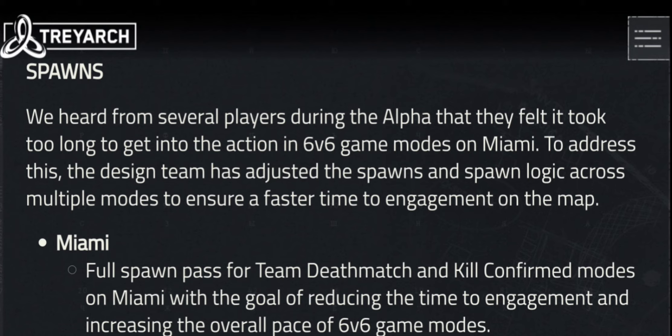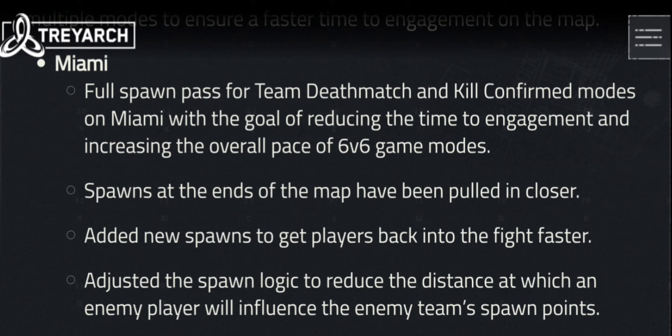Miami — these are the maps that were changed and buffed. Pretty much all the base maps that were in the Alpha were just improved. So Miami, Satellite, and the others — you're going to see them here. They were improved pretty much a lot. You can find all of this on Activision's website — just type in Call of Duty Modern Warfare and go to the Activision site. The link will be in the description below.